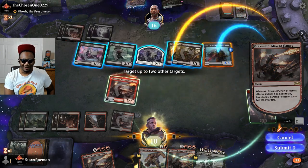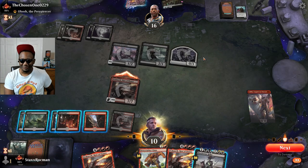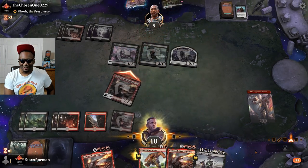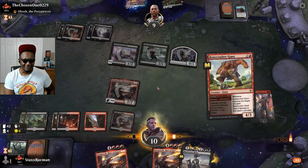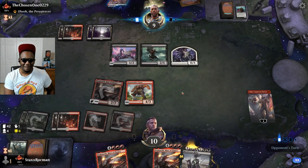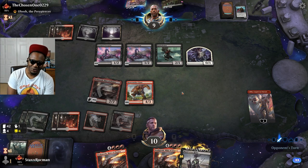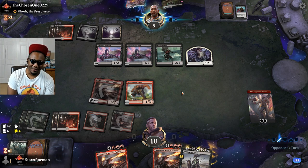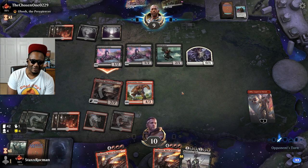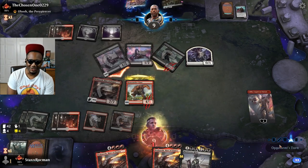Four to you, three to you, three to you, seven to you. I'm going to take the seven. I'm going to get this giant down to defend myself in case he gets Obosh out. Obosh? Is it time for Obosh? He can't save you. Scorpion can't save you. I'm just going to live. I'm just going to take one from him. There will be no life gain for you today. Your skeleton can bite the dust though.